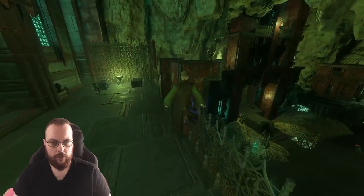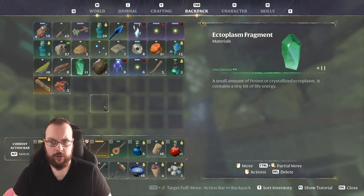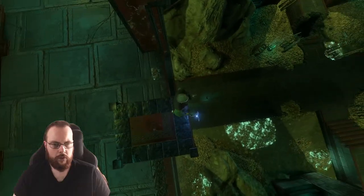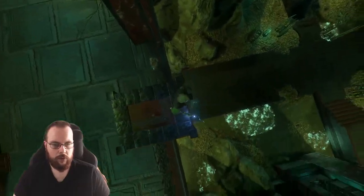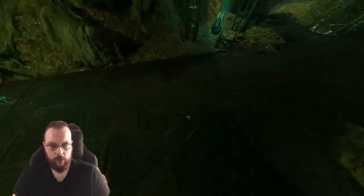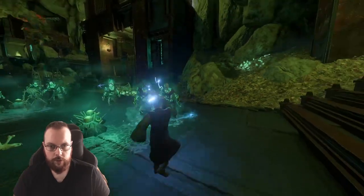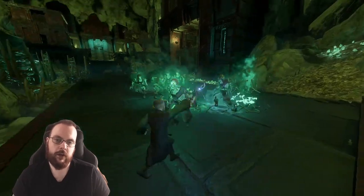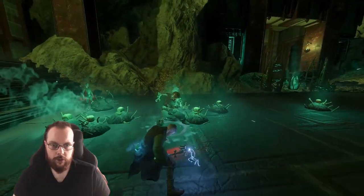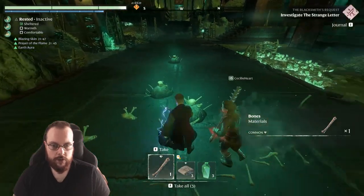Something weird is going on with these things. There are a lot of ectoplasm fragments we can get over here, and I do remember we need quite a few. Where are they running off to? They're just gathering down here. They're still down because of the ice magic — it is very effective. I can hear that my daughter has a wolf. I'm going to give it a couple more minutes; maybe she will go back to sleep, or maybe it's time for her to wake up.